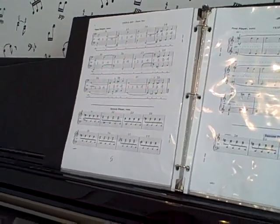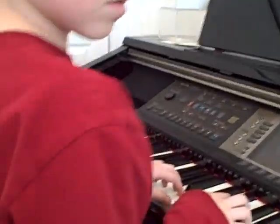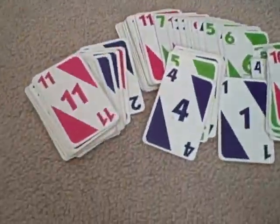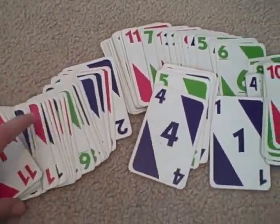Now to play this, you need a deck of cards. Here we are using Skip-Bo cards. You can use normal face cards, though, with values 1 through 10. A jack is 11, queen is 12, king is 13, and ace is 14.